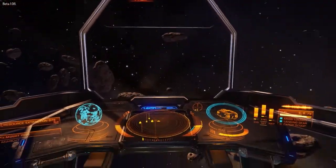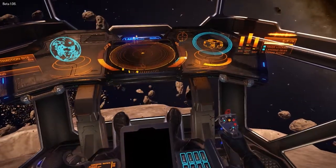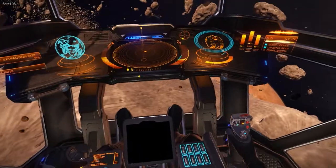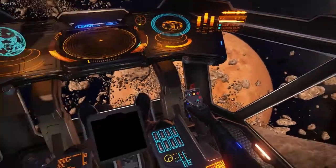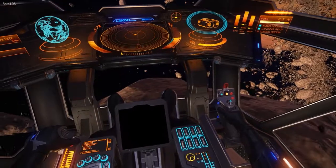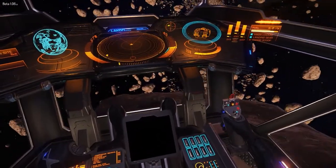So that's the proximity warning going off there and I can actually get pretty close and bump into these without issue, as you see just then. It damages the shields a little bit but nothing more. So let's try and find a good landing spot on this asteroid. The problem with asteroids is they're not exactly uniform shapes, and this is a kind of large ship I guess.